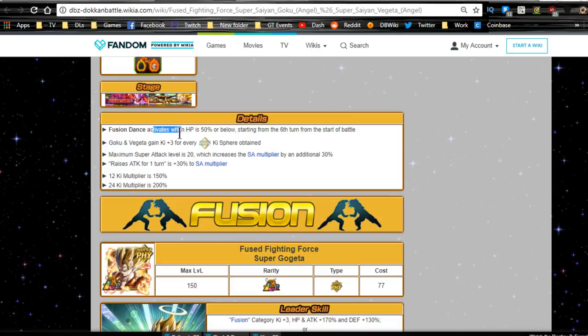Fusion Dance activates when HP is 50% or below starting from the sixth turn or from the start of the battle. So you need to wait for six turns to pass and then for your HP to drop below 50% in order for this to go off. It's the same thing for the LR Vegito — when it happens it's awesome, but it's so hard for that to actually happen. The chances of it going off will be more limited unless you're going up against a newer Dokkan event.